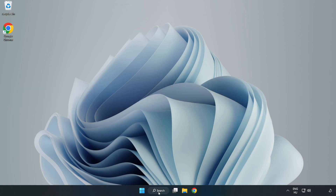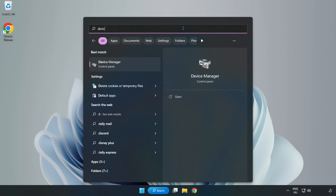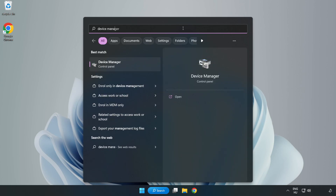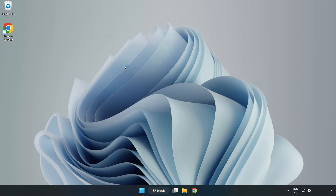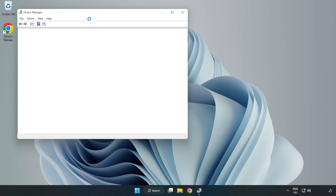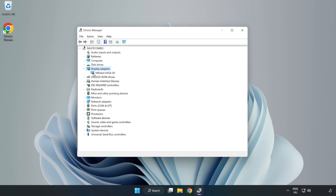Click the Search bar and type Device Manager. Click Device Manager. Click Display Adapters and select your Display Adapter.